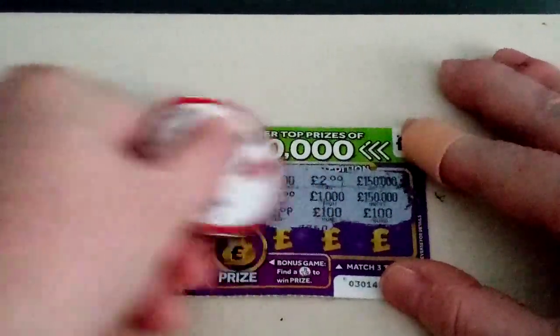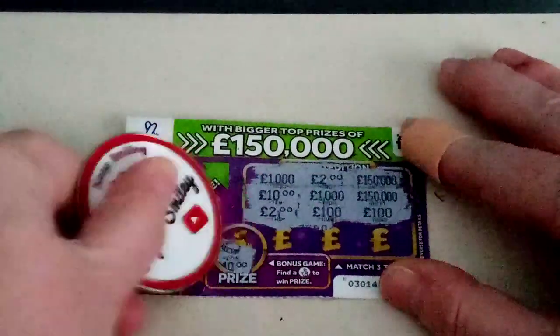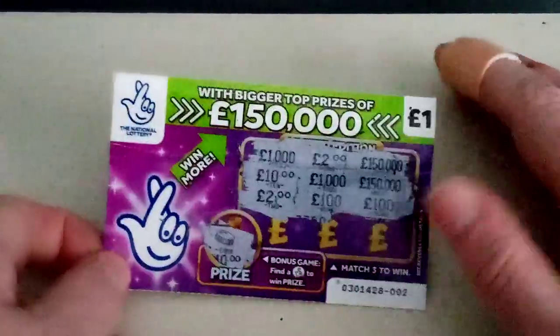So we didn't get any winners on the purple cards. Let's see if we can get the winners — no, we can't. No winners at all on the purples. So let's move on to the Platinum 7. We've got cards 12, 13, and 14.